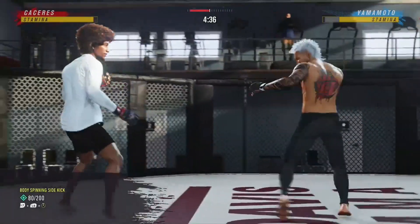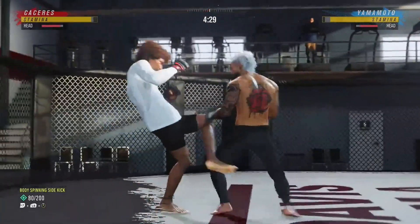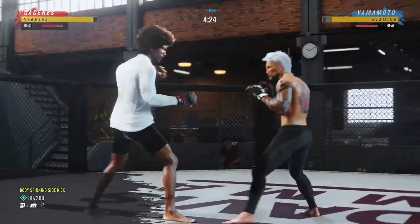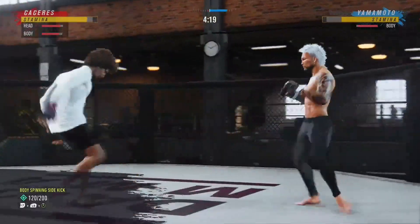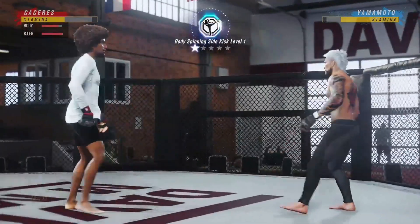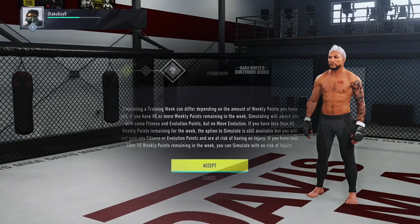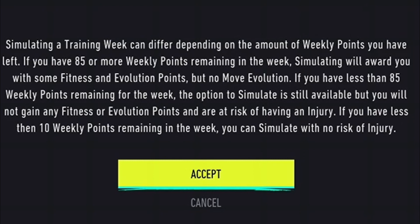The spinning sidekick is good for keeping your opponent away — back away from me! But boy can it be punished. Regarding simulating the training week: if you have 85 or more weekly points remaining, simulating rewards fitness and evolution points but no move evolution. If you have less than 85 points, the simulate option is still available but you risk injury.